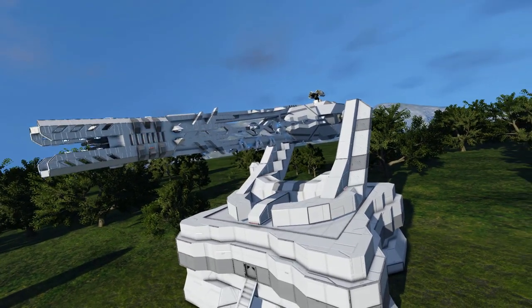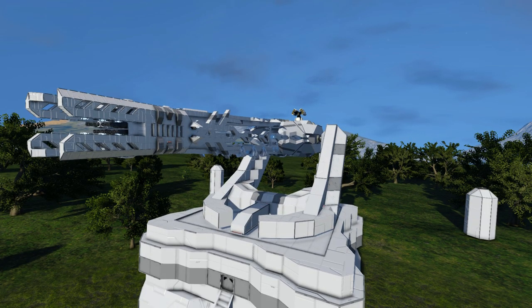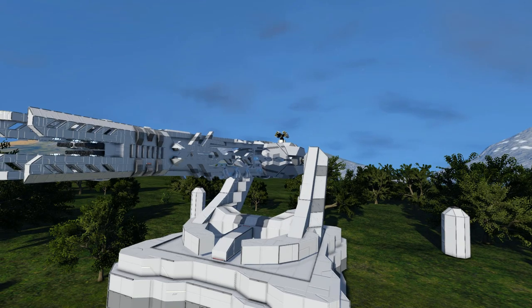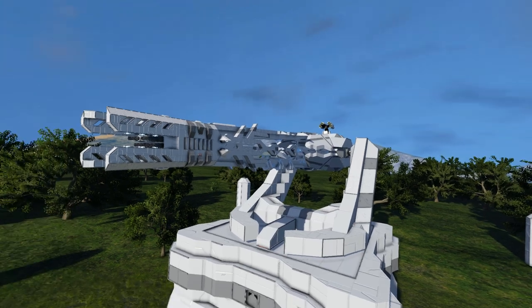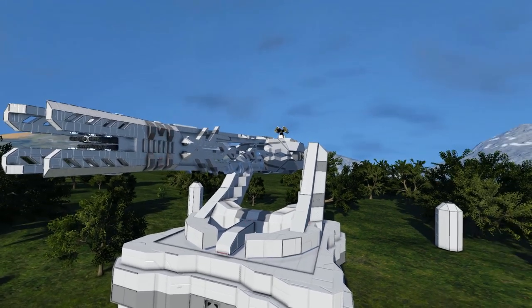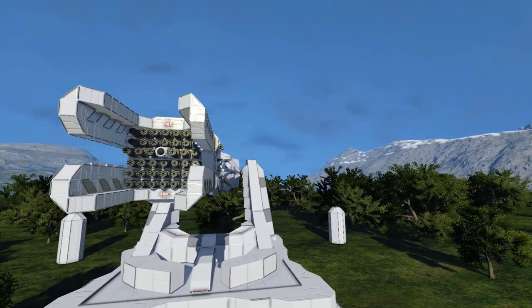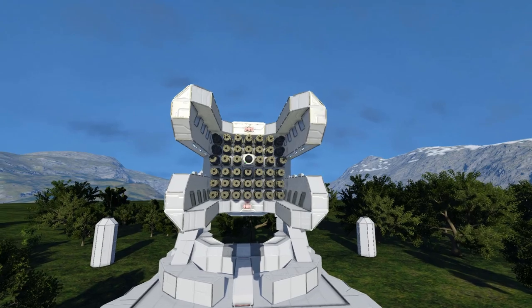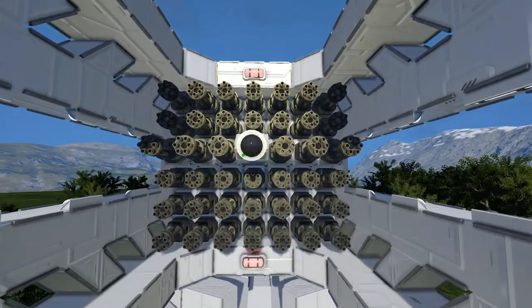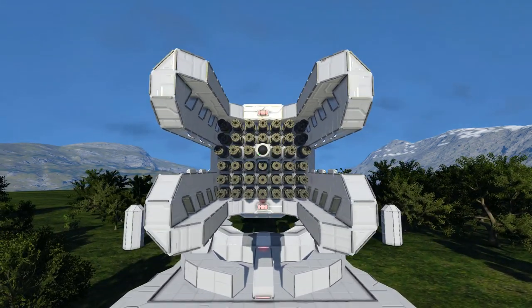We get a large turret with some blinking lights. We are of course using the turret script, so we have the slave turret at the back there that will automatically target enemies like they normally do, except this time the script will force the entire turret to follow and shoot. This is the barrel at the front there — these are all the Gatling guns and a single camera in the dead centre, so you can aim it manually.